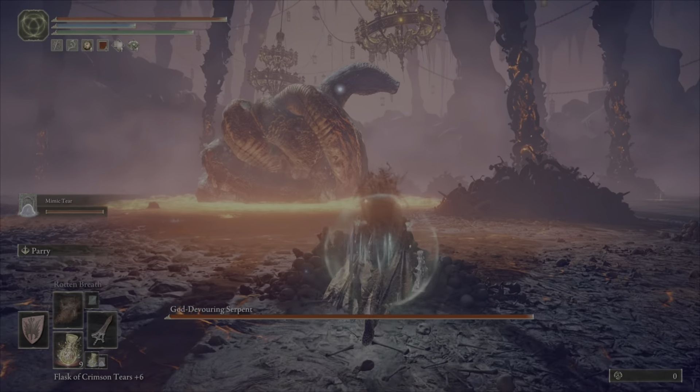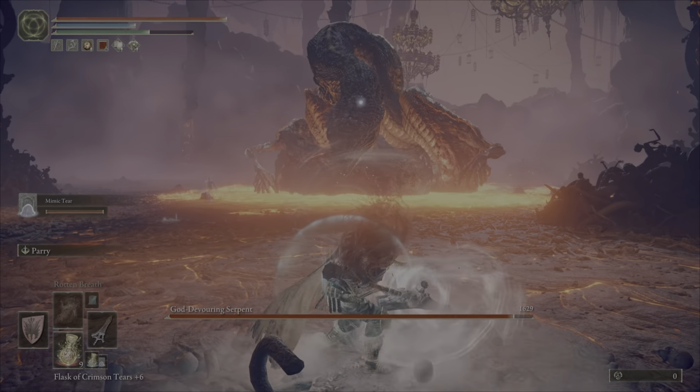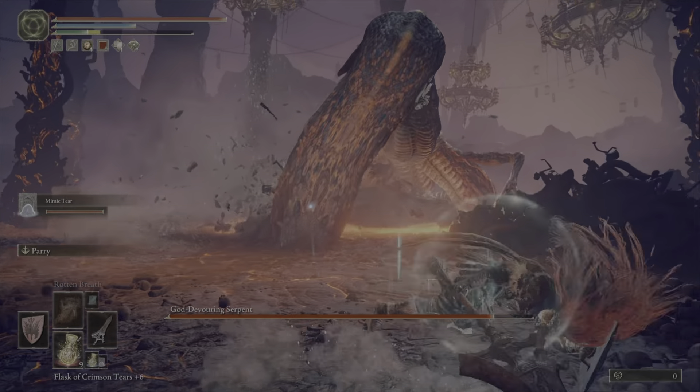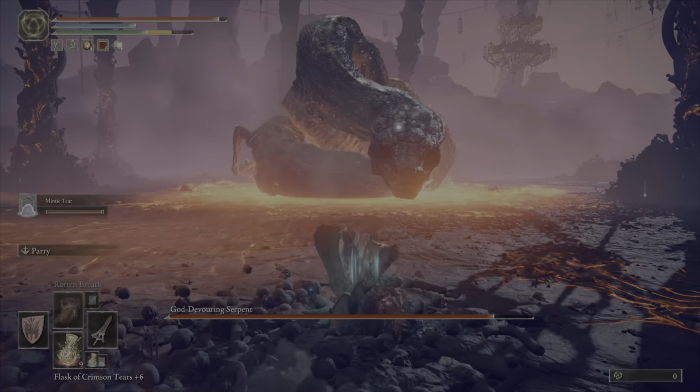Your mimic is going to take a few seconds to get aggro, so at the beginning of the fight you'll have to try to avoid this particular attack that he does, which is very hard to avoid for some reason.